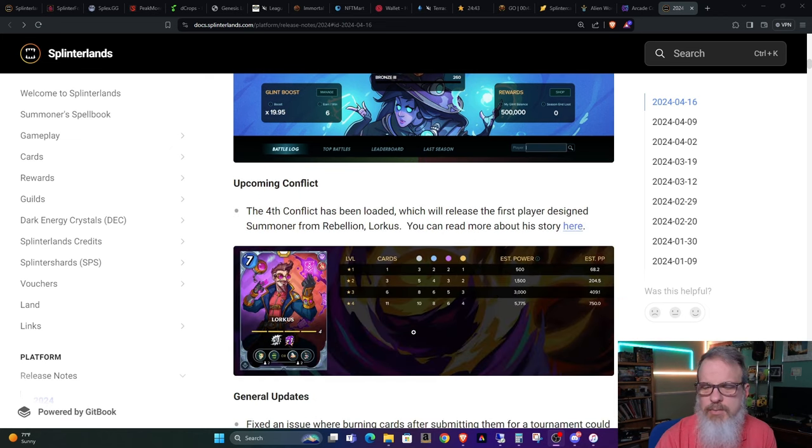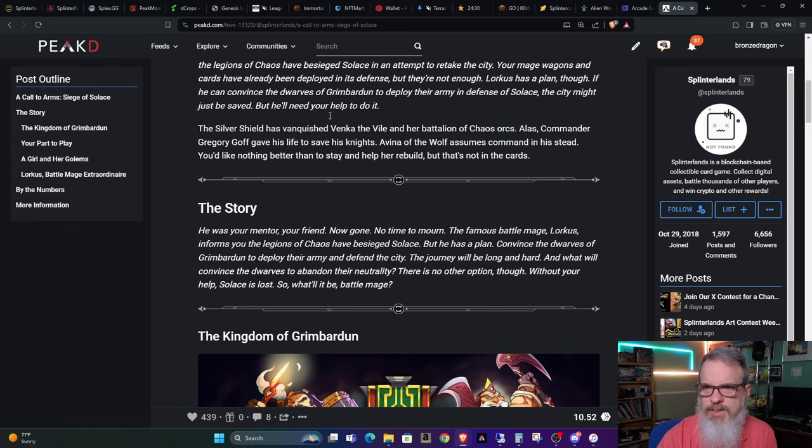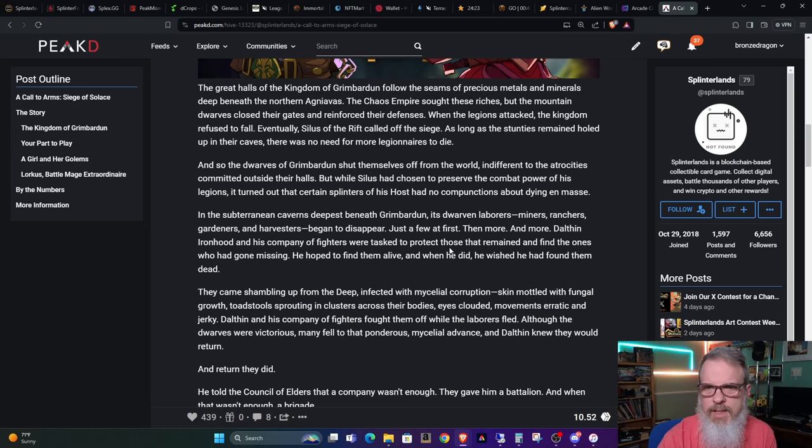One of the main things I want to talk about is they released the information on the fourth conflict coming up, and they released the information on the airdrop. We'll go over to the separate page here — once again I'll leave the link in the show notes. They give some good backstory and color storyline.